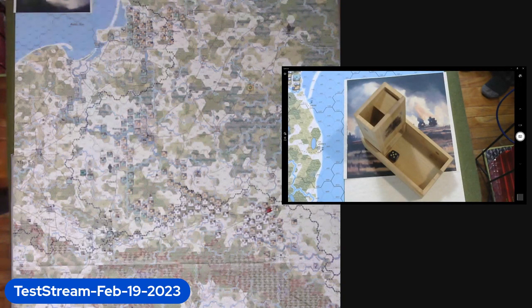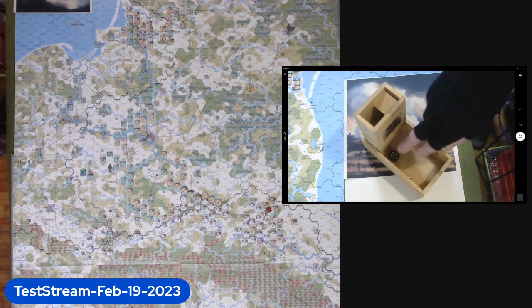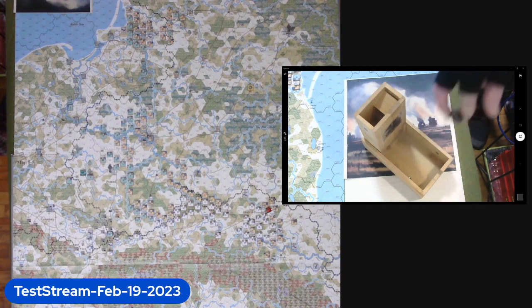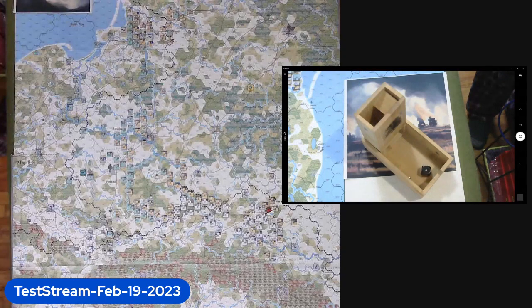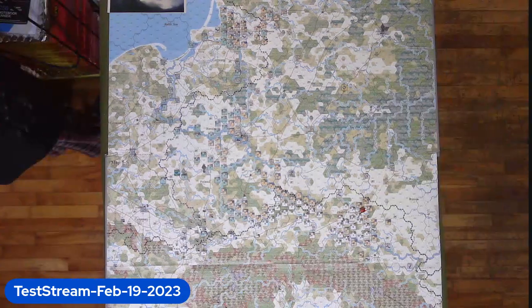We got that again. Once I get two windows and everything, it's going to be much, much better. But at least we'll get an idea of what's going on, and then I can roll the die — and hopefully everybody sees it — and it's a one. So whatever happens happens. And then we can go back to the full map.